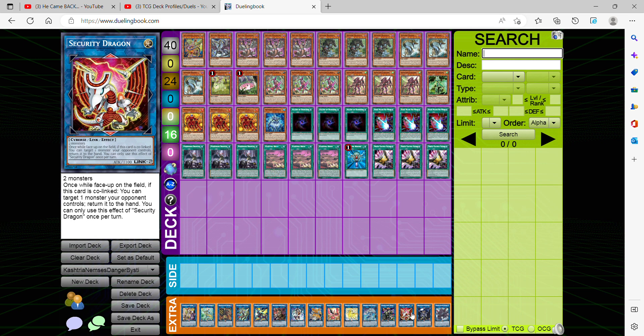Our Link 2 is Security Dragon — not the best, but very generic and easy to summon, requiring literally any monster on the field regardless of type. Once it's face up and co-linked, you can target one monster your opponent controls and return it to hand, although hard once per turn. It helps with the Nightmare combo since the Nightmare monsters point upwards while Security Dragon points downwards, giving you another draw and the ability to get rid of a card on your opponent's field, then use Security Dragon's effect later to bounce another monster.